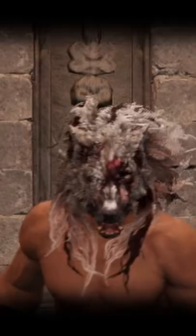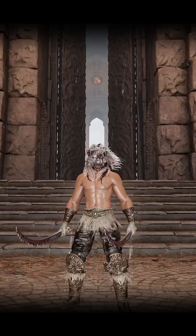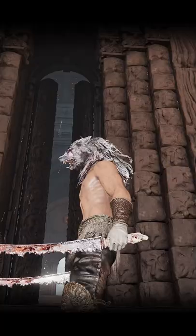Starting with the headpiece, we have the Black Wolf Mask. Moving down just a little bit, you see there is no shirt, paired nicely with the Nox bracelets and Radahn's leggings.